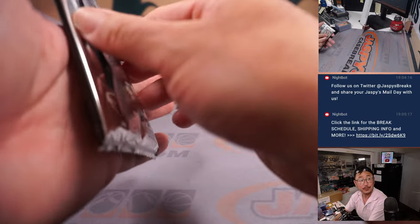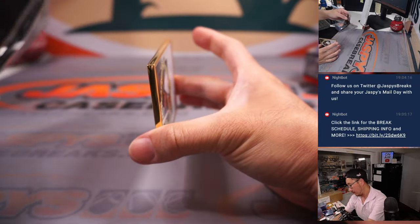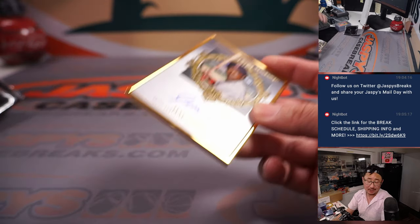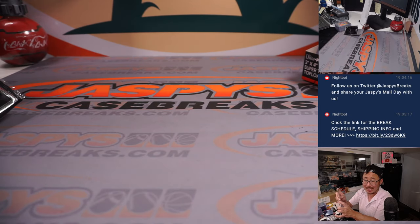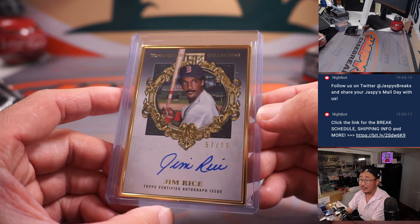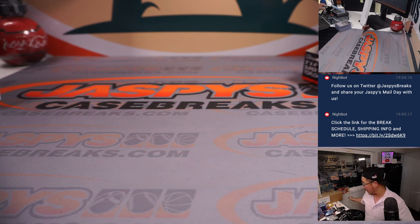And the final card is going to be another old school player — Jim Rice, 57 out of 99, Scott with the Red Sox. There you have it ladies and gentlemen — that was Jaspi's four-box high-end baseball mixer, Pick Your Team number one, featuring some Gilded and some Triple Threads. Really nice stuff. The next four-box Pick Your Team break is in the store right now at JaspisCaseBreaks.com. I'm Joe — I'll see you next time. Bye-bye.